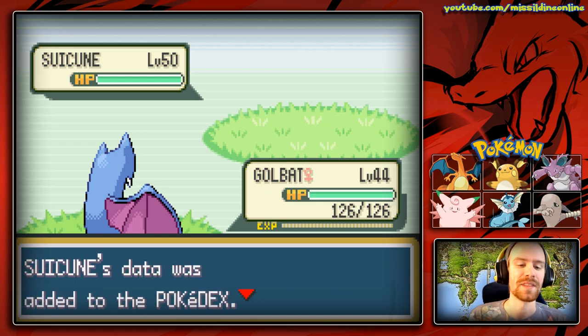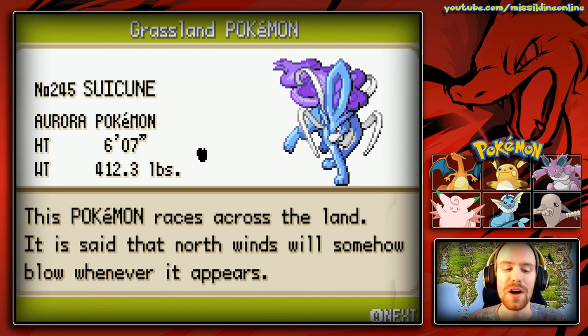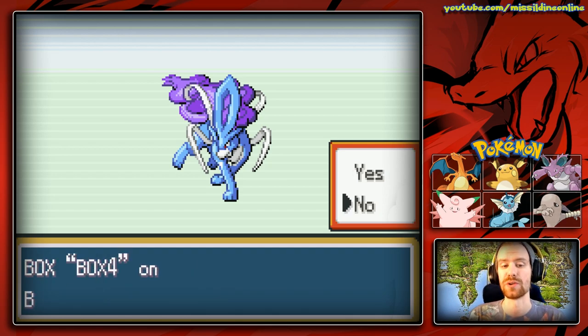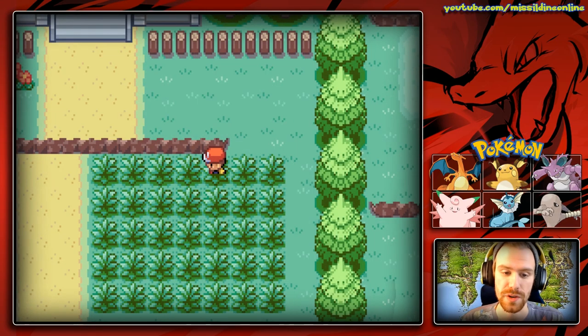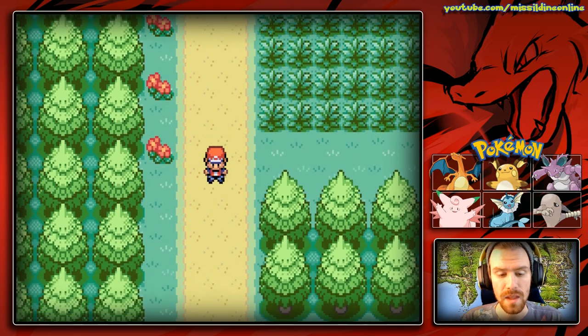Let's continue on. Suicune's data was added to the Pokédex. This Pokémon races across the land — it is said that north winds will somehow blow whenever it appears. A wonderful, wonderful Pokémon. We aren't going to give a nickname to it, just because all of the patron names are already used, so I don't want to do that again.